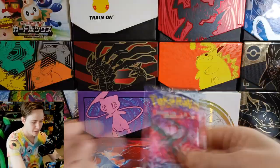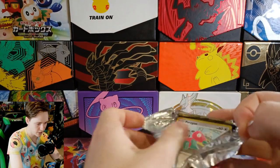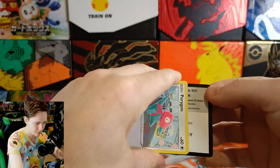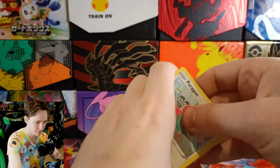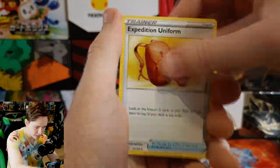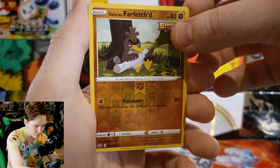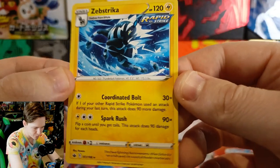Here we go — fourth last pack, another Chilling Reign. I'm really hoping to get one of the Galarian birds in V style. On the back we have a Porygon on the front, Sneasel, Snom, Blitzle, Gastly, a Hatenna, Flaaffy — we love Flaaffy — a reverse Farfetch'd, and on the end we have a Zebrastriked rapid strike.